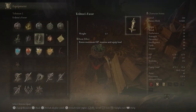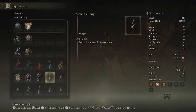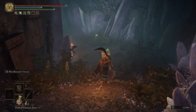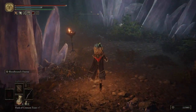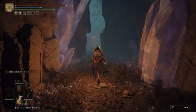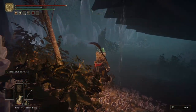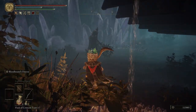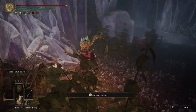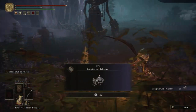Before we go any further, we're going to put on a sacrificial twig. We do not want to lose our runes — we actually have quite a few. If you have a sacrificial twig, put that on. If you don't, go get one or use all your runes before doing this, because we're going to die to that Iron Virgin over there. But first we're going to get the Long-tail Cat Talisman.